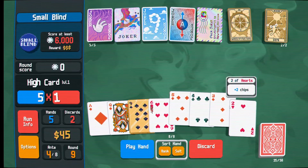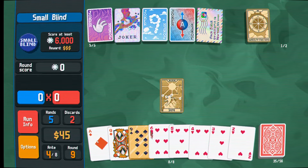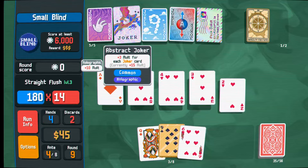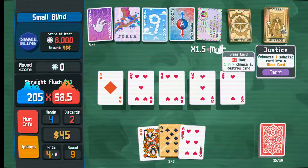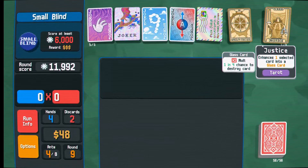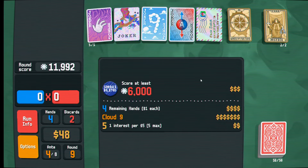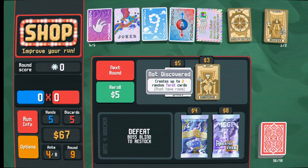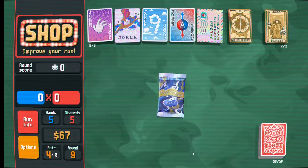If we get an ace, we get a 1, 2, 3. We need the 4 still, so we can keep this 6 instead. We have a lot of discards so we can afford to make some mistakes. So we have 1, 2, 3, 4 - we can put this 5 in, that gives us a straight. Here, we could convert these to hearts, and that will allow us to get the straight flush, and it'll give us a justice card, which seems really nice. 10k chips in a single hand - nice.